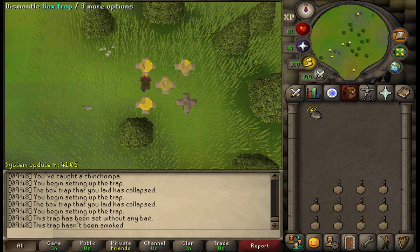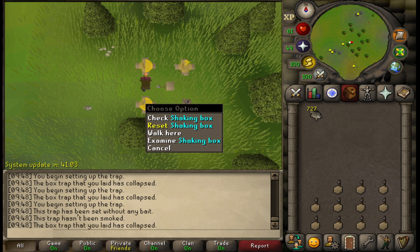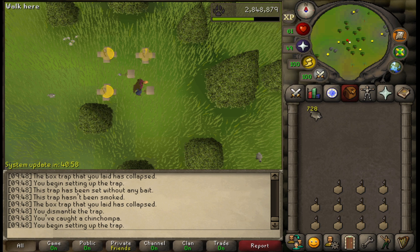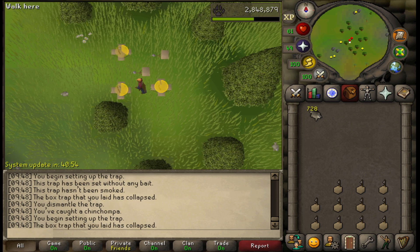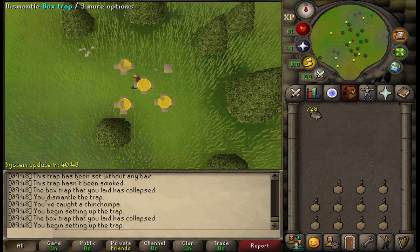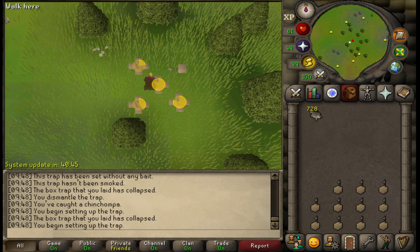Third, we need to add an option to completely loot the boxes when you hit stop on the script or the bot manager, so you don't have to bank the next time you start. And lastly, we need to add crash handling — when somebody takes your spot, the bot will world hop, find an empty place, and continue hunting.